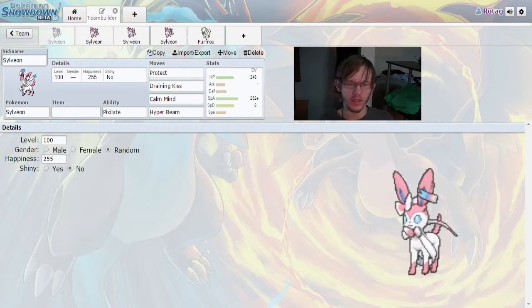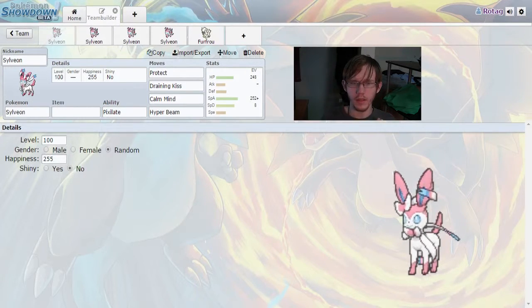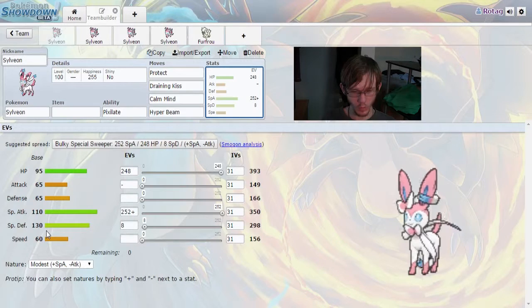This first set is going to be a straight-up special attack, kind of sweeper-ish. You're going to want to send it out against something that does a lot of special attack damage — especially if that's all they have left are special attackers — because of the massive special defense that Sylveon gets. It's 130 base, which is awesome.